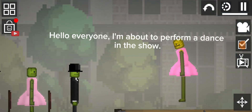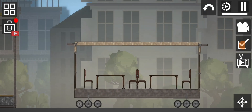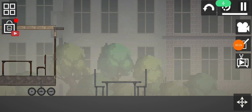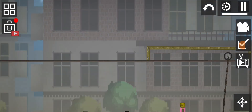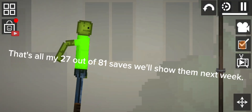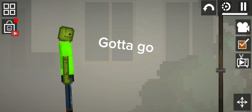Hello everyone, I'm about to perform a dance in the show. Dining carriage. Dining table set. That's all — my 27 out of 81 saves. I'll show them next week. Gotta go.